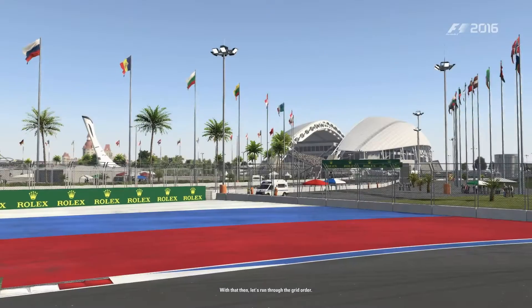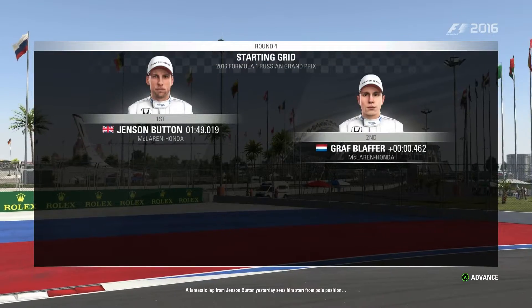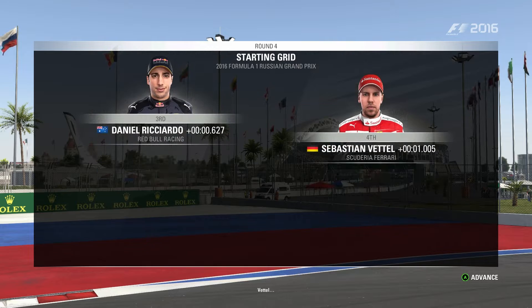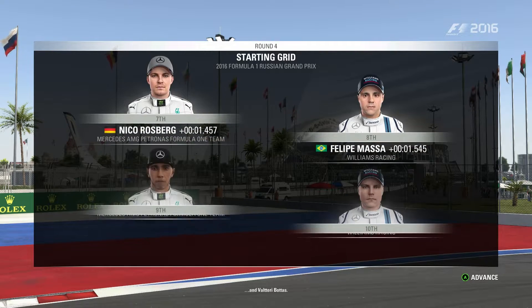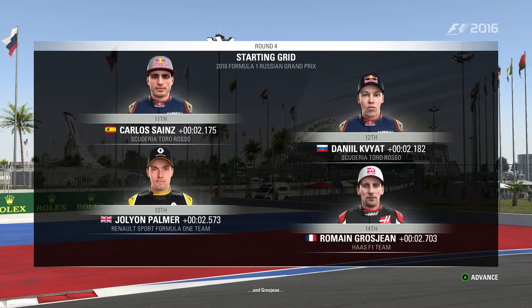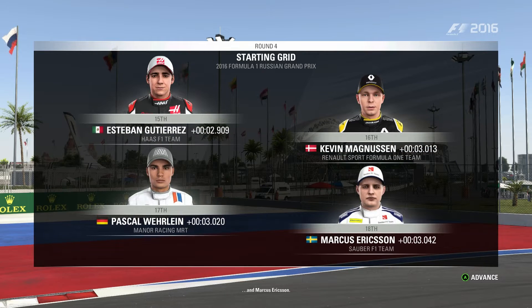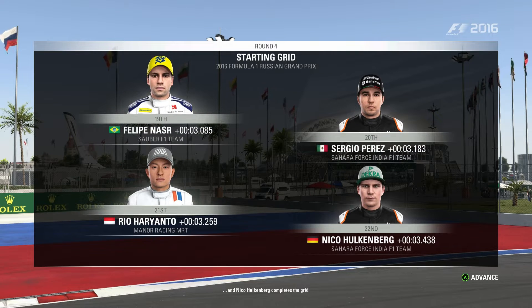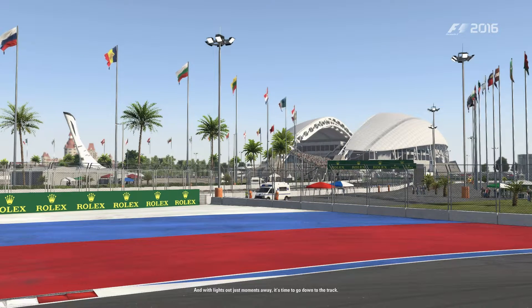Let's run through the grid order. A fantastic lap from Jenson Button sees him start from pole position, with a McLaren alongside. Looking down the rest of the grid: Ricciardo, Vettel, Max Verstappen, Raikkonen, Rosberg, Massa, Hamilton, Bottas, Sainz, Kvyat, Jolyon Palmer, Grosjean, Gutierrez, Magnussen, Wehrlein, Ericsson, Nasr, Perez, Haryanto, and Nico Hulkenberg completes the grid. With lights out just moments away, it's time to go down to the track.